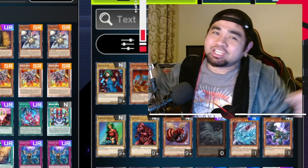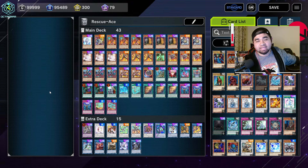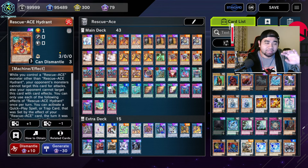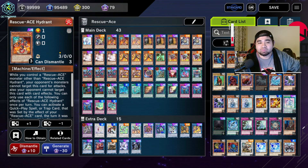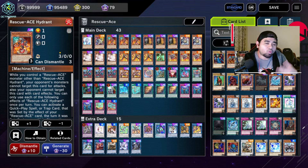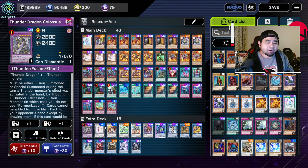Welcome back to the channel. Today we're going to talk about the new Rescue Ace Devil Star deck. The new Devil Star allows you to gain access to the Hydrant quick and easy. But let's talk about the deck first and foremost, because you might be wondering why am I running more than 40 cards, and why am I also running some unnecessary cards in my extra deck?